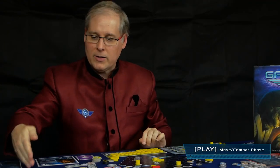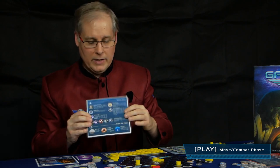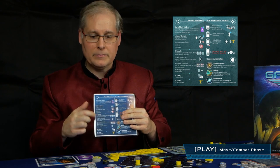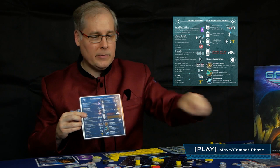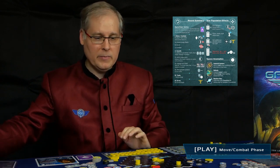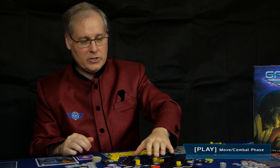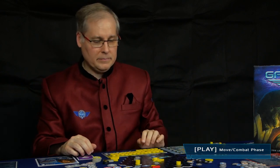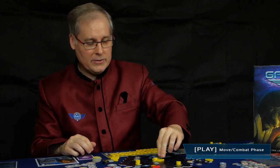You play over eight rounds. Each round you do the following — you'll find a round summary on your player reference card. The first thing that happens is that in turn order, every player does a movement and combat phase, which means every player moves all their ships and fights all their battles, then the next player. On your turn you can move any or all of your ships as many as you like.